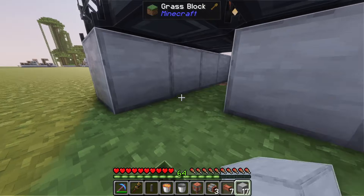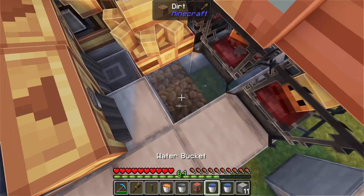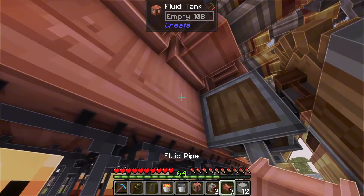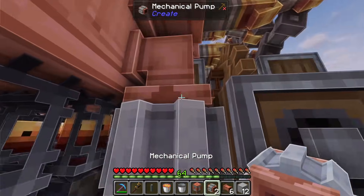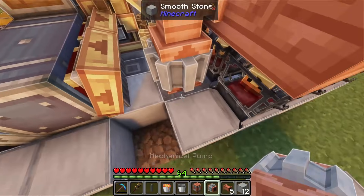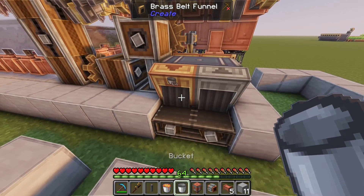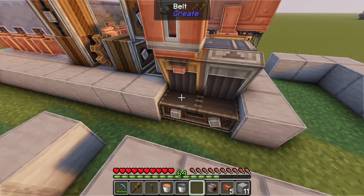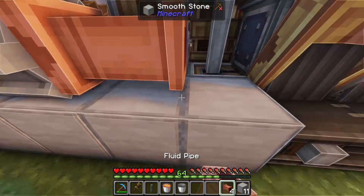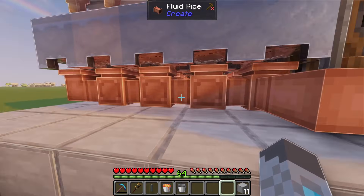We'll place back 10 blocks like this, then we'll place an infinite water source here and make another infinite source here. Now we'll place a fluid pipe here with a mechanical pump going up into it, and we'll do the same thing on this side as well. We'll filter this to only output empty buckets, place a spout on top of this belt, and place a mechanical pump facing this direction with three fluid pipes going into the spout and two coming from the cauldrons.